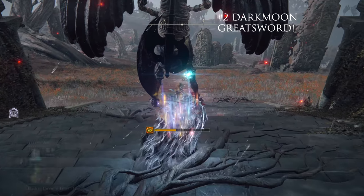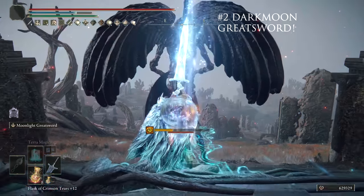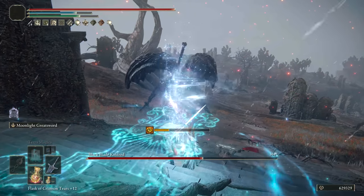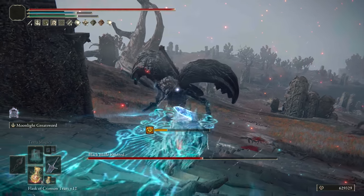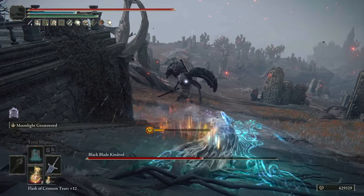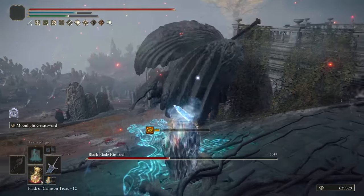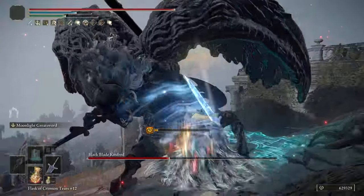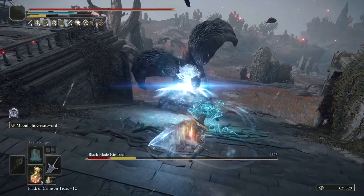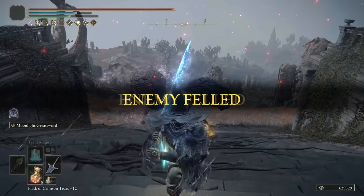At number 2, the Darkmoon Greatsword makes the top 3. Of course it does — it's the Moonlight Greatsword and it's been good for like a decade or two. This weapon has been part of FromSoftware's catalog since the start and is very good in Elden Ring. Given its history, damage, range, power, and all that for low FP costs, you've got one of the best weapons in the game. Who gives you the Darkmoon Greatsword? Do Ranni's Questline — one of the best quests in the entire game — and you'll net one of the best weapons too. Once you beat it, you'll get the Darkmoon Greatsword.